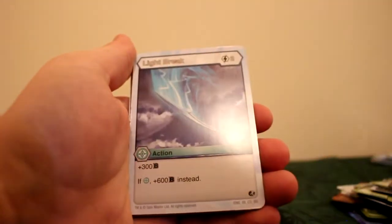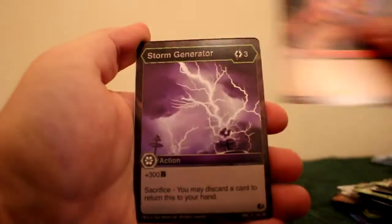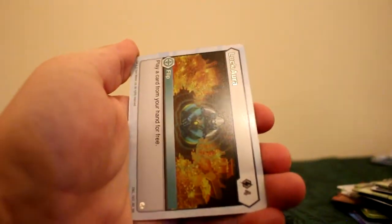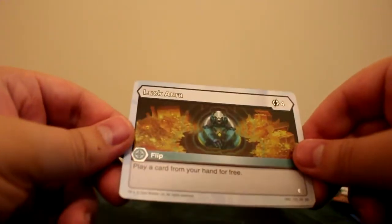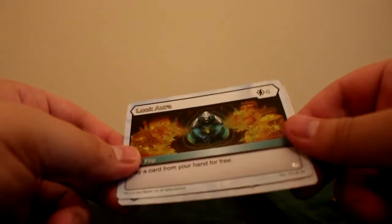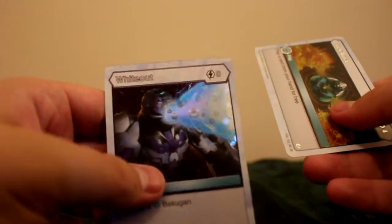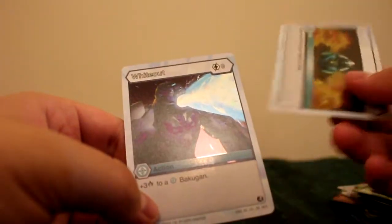Lava Boost, Heroic Strength, Light Break, Magma Boost, Meltdown, Meteoric Lance, Storm Generator, Umbral Slash. Luck Aura — another Awesome Rare card: play a card from your hand for free, definitely good if you want to pull out really high cost cards cheaply as a flip. And White Out: plus three to a Chaos for zero cost — not the worst outcome. Just three more packs to go with quite a pile of cards next to us.